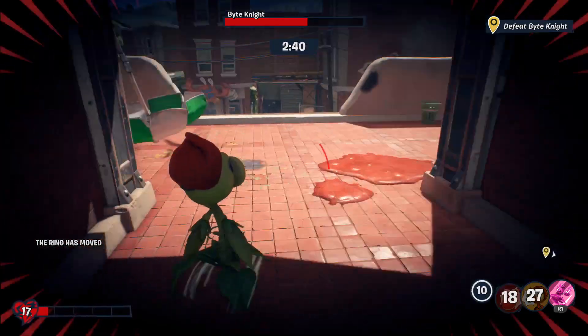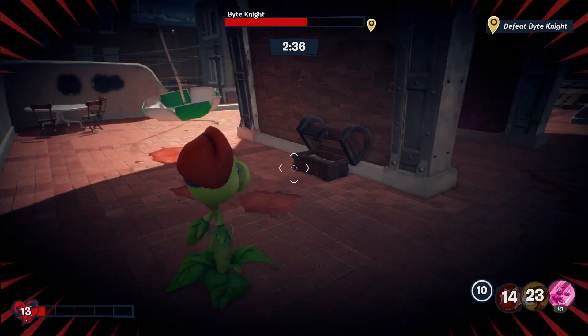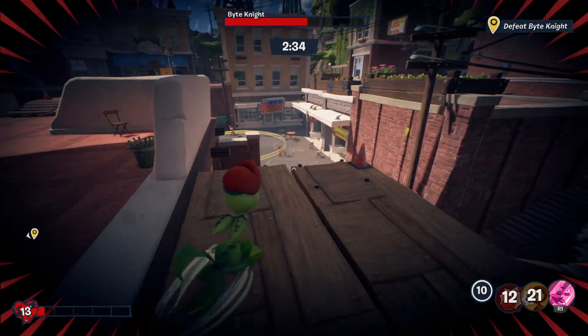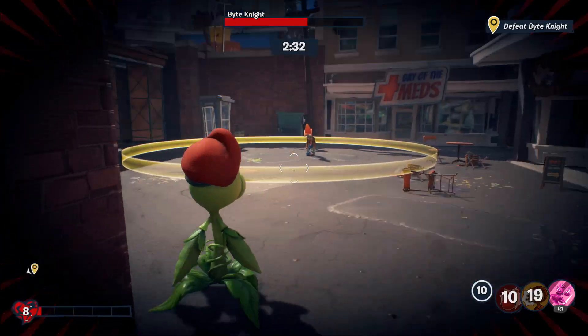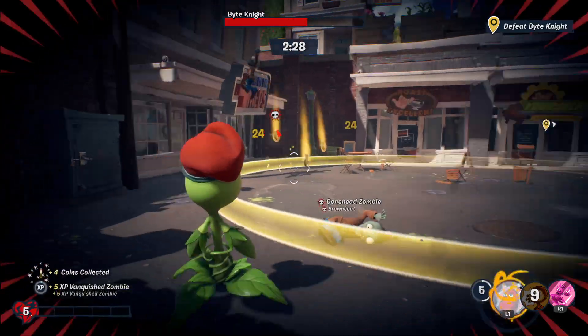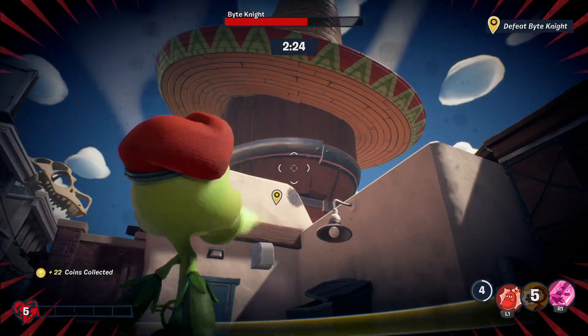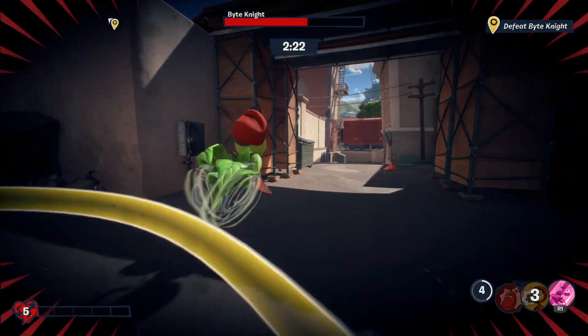I looked for a video, there was no other videos, so I just thought I'd put it out there. What you'll notice is the gold circle moves — there's a new gold circle down here. So when you take a bit of energy out of them, the gold circle will move every time, and you need to get his attention for him to follow.